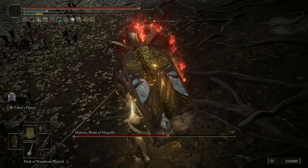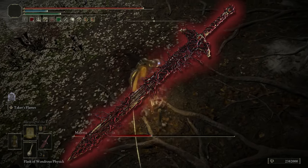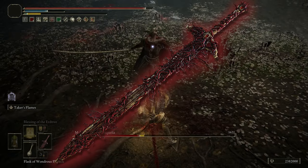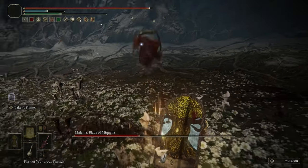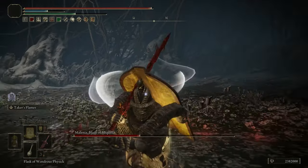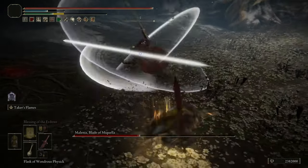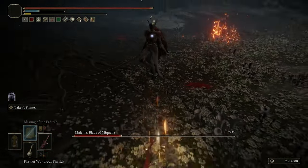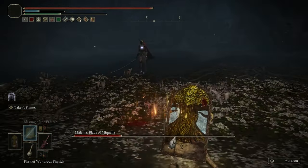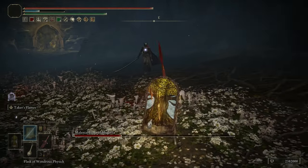For all you keen-eyed viewers out there, you would have seen that I've got the Blasphemous Blade equipped, hence why we've got 22 points in Strength, 15 in Dexterity, and 38 points in Faith. The Strength and Dexterity are the minimum requirements for the Blasphemous Blade, and we're pumping everything into Faith because we're going to abuse the absolute hell out of the Taker's Flame, and it purely scales with Faith.